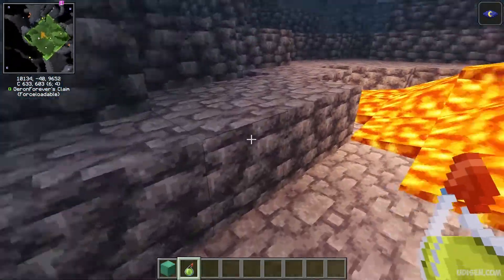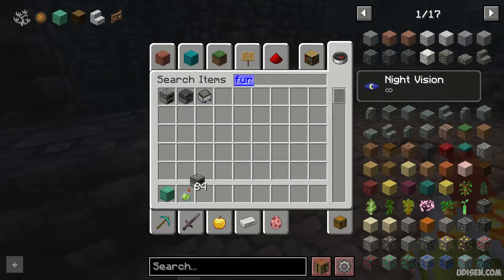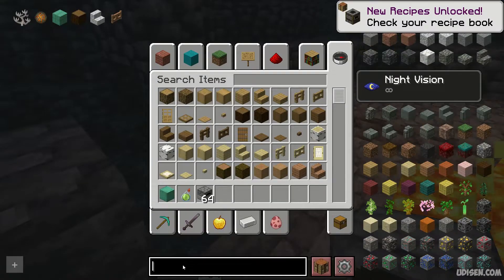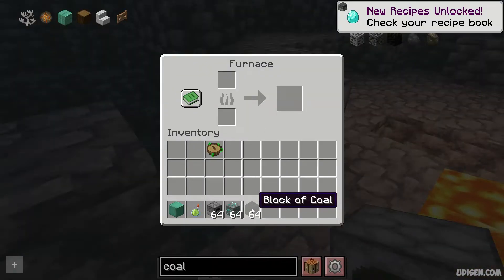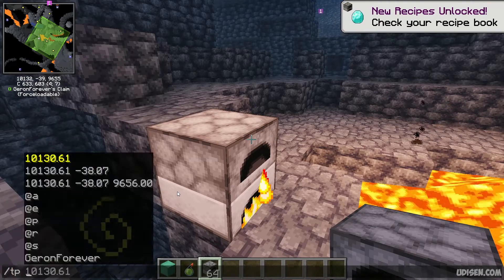I'll show you how it will work. I find my force-loaded chunk and choose a furnace. I place, for example, coal and diamond inside. I won't do a full experiment now, but just a quick test if you like. After that, teleport very, very far away.